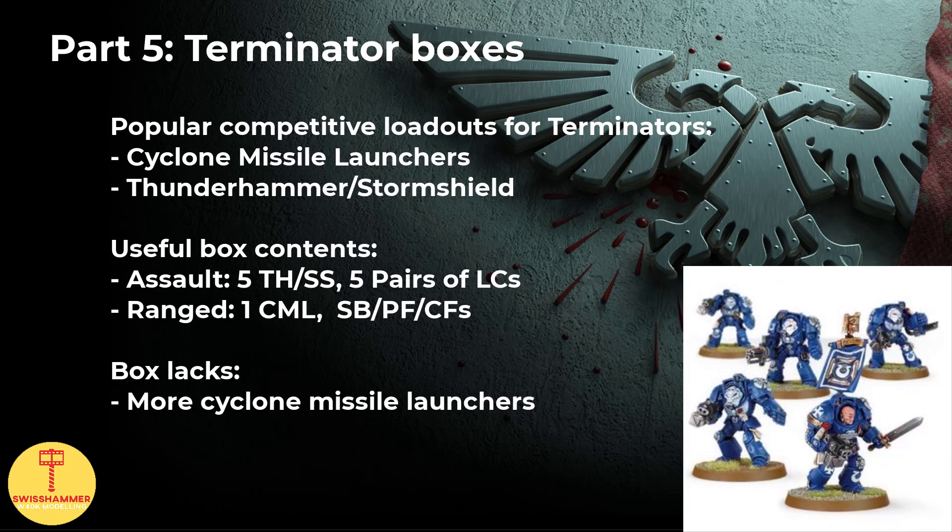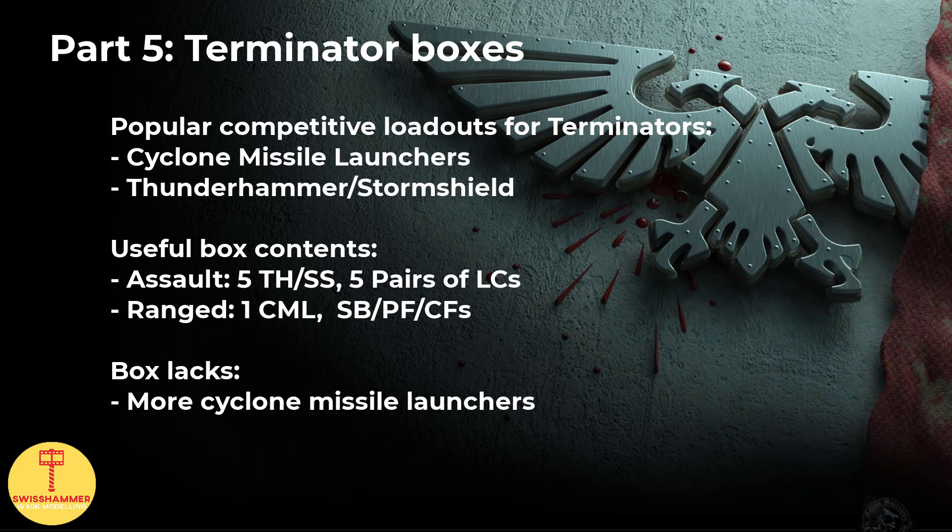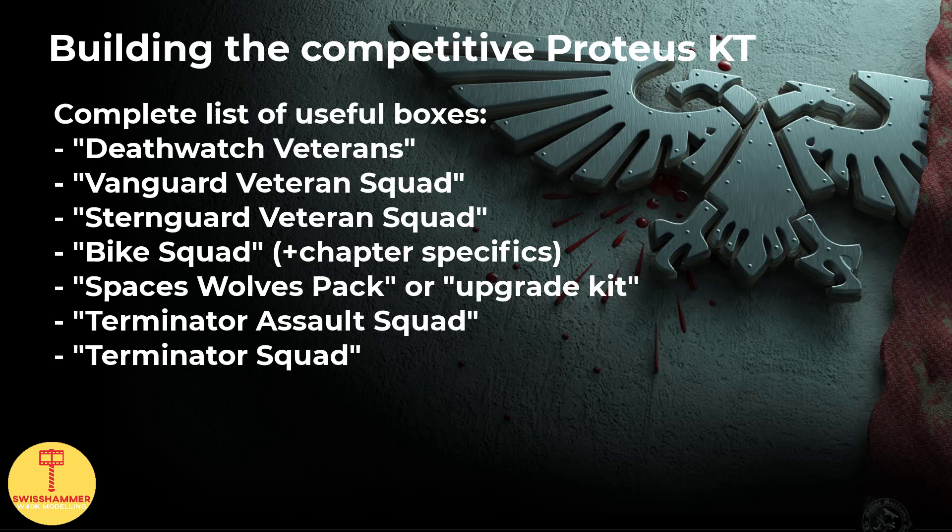The situation becomes a bit more difficult with the ranged terminator squad. What's unique about the Death Watch terminators is that they can take three heavy weapons per squad, which results in the popular triple cyclone missile launcher loadout we are seeing in competitive play. However, the box only comes with a single launcher, because that's the limit for the vanilla terminators. In addition to a bits vendor, terminators can also be frequently found on auction sites like eBay for cheap. By combining several of the firstborn boxes, we can cover a good amount of the popular loadouts without ending up with too many spare bodies and completely breaking our wallets.